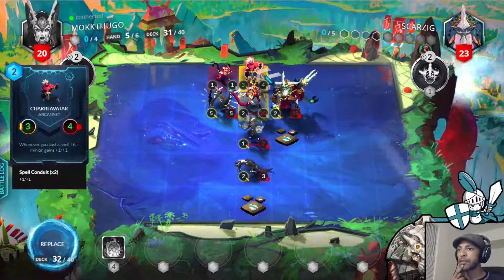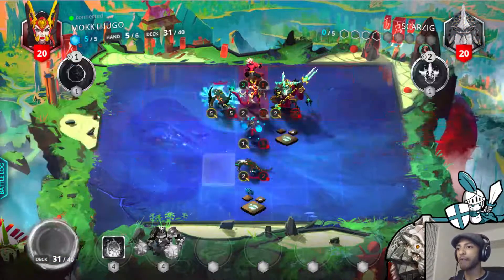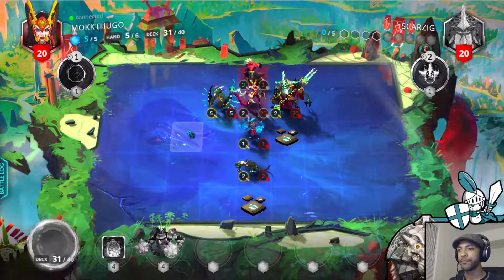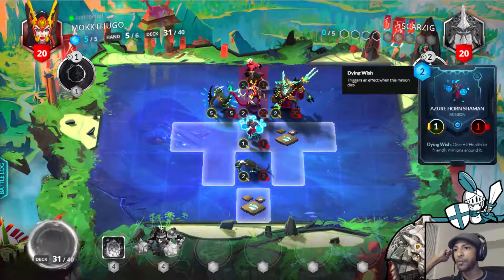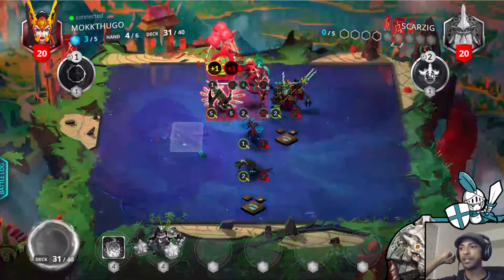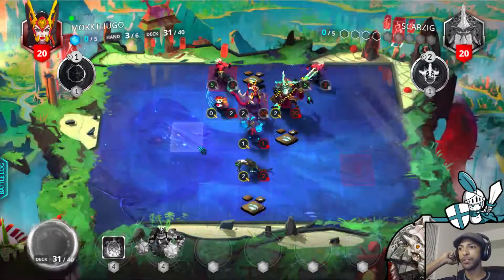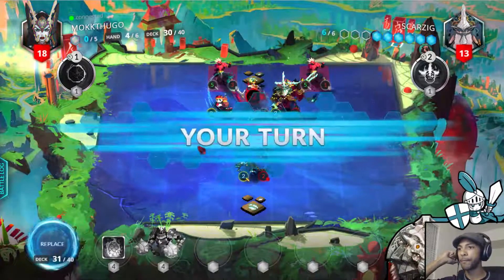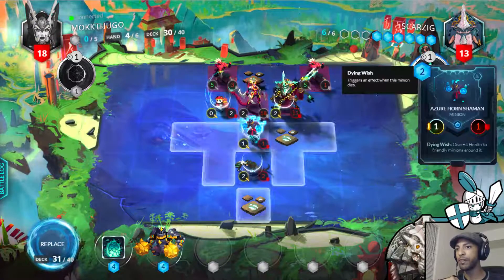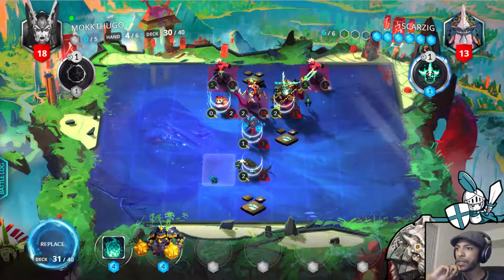I'll attack the Chalk Reaptar to start getting it softened up — makes it a 3/1, so it'll die to whatever it attacks unless she plays spells to buff it up. I really like this board state because she has to worry about the Spirit Harvester, the Young Silithar getting buffed by the Azure Horn Shaman, and the Chalk Reavatar. Mirror Meld, Onyx Bear Seal — that's solid. Now we've got two Chalk Reavatars bullying us. I can now play the Sunsteel Defender, guaranteed to get buffed by the Azure Horn Shaman, and make this trade into the Chalk Reavatar.